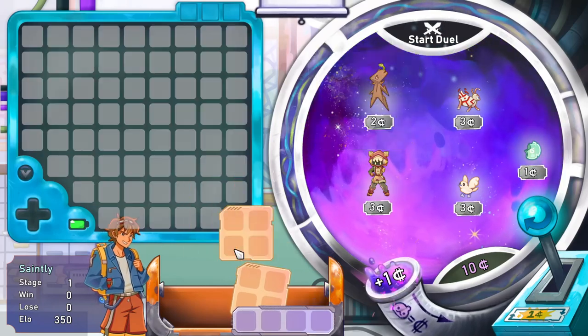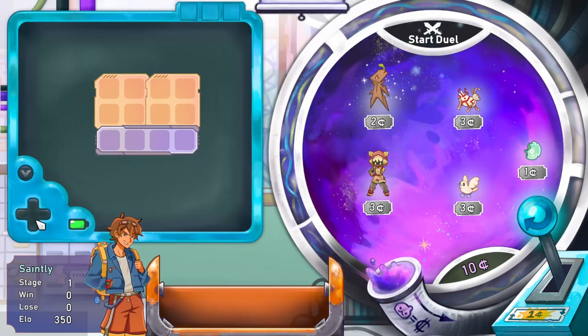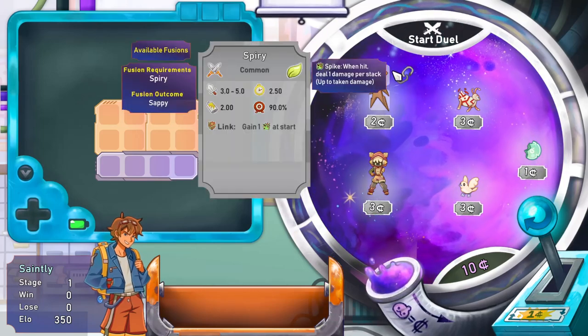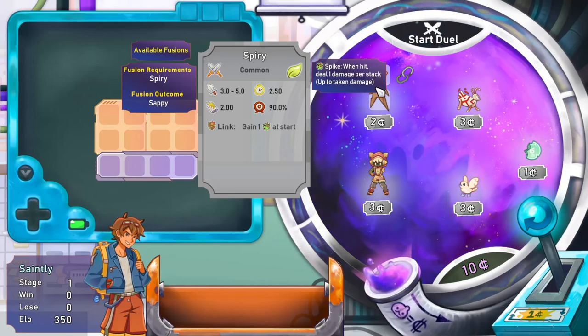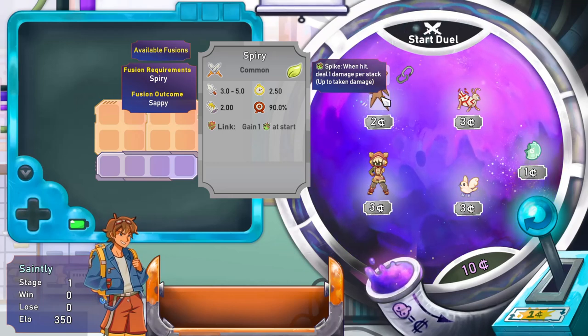That just puts everything back into your storage, and that just shifts things around. Over here where we normally buy weapons and armor and other trinkets, we have our creatures or Cosmeons. We've got Spirey - you can see he's got some damage, he's got a cooldown, he's got accuracy, he's got energy use represented by that battery.